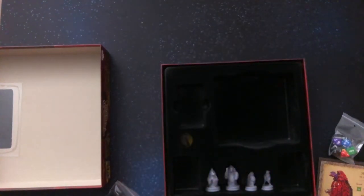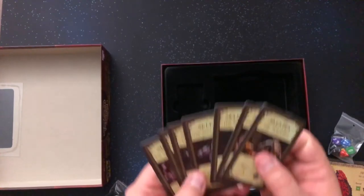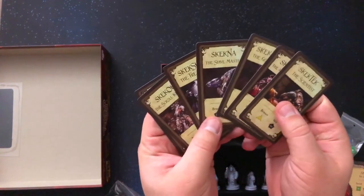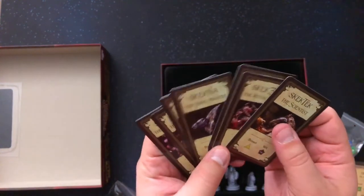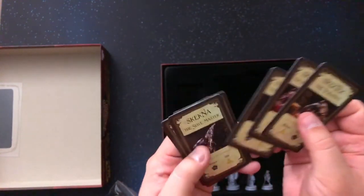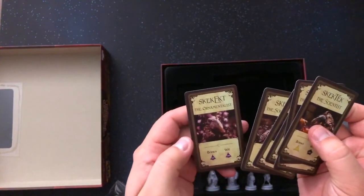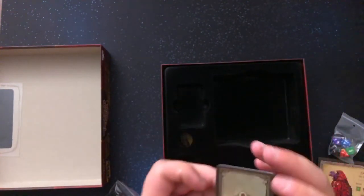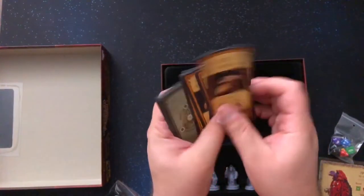And then there are some Skeksis — I guess if you want to call them gentlemen — the scientist, ritual master, the Gormans, slave master, the treasurer, the scroll keeper, ornamentalist. So I guess those are kind of like the opposite of the hero cards.